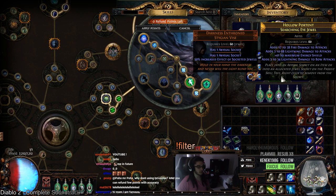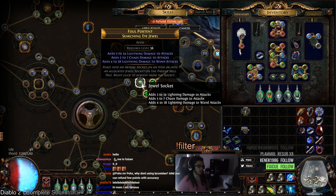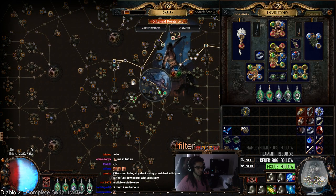The thing about bows is that I'm not really playing a bow anymore, so you kind of want to find lightning damage to attacks, and then lightning damage to attacks while holding a wand, because that's prefix and suffix. As you can see here, this has lightning damage to attacks and lightning damage to wand attacks. I'd recommend stacking those pretty much everywhere you can get them.